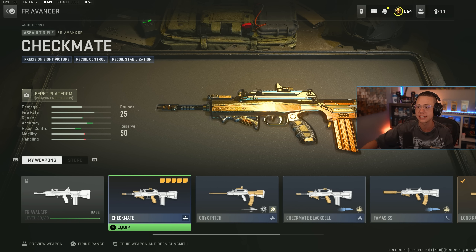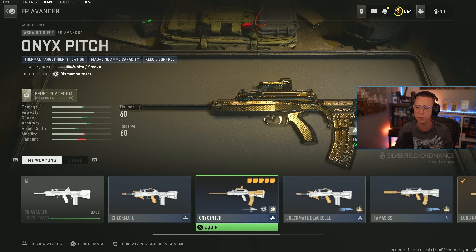If you get to that sector you can just unlock it for free. If you buy Black Cell, you can get it basically instantly because it's right next to the Black Cell section, so you can jump right to that. But there is also a store bundle that comes with a Blueprint skin that gives you every single attachment right away.